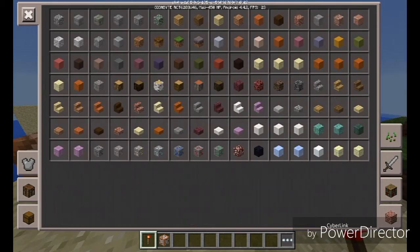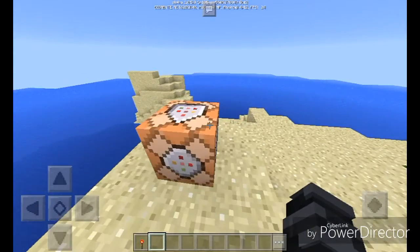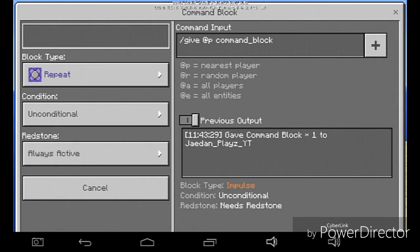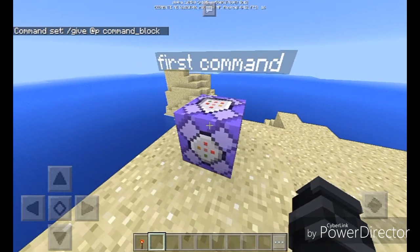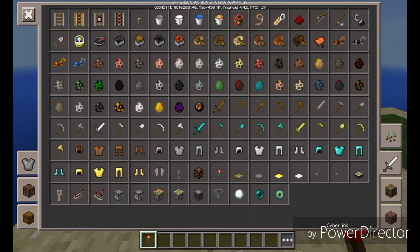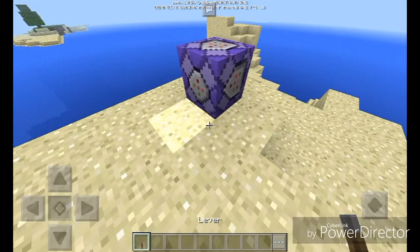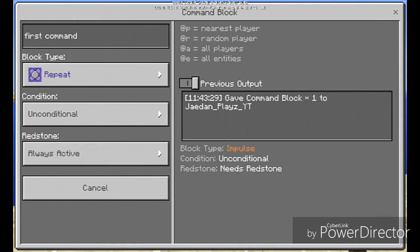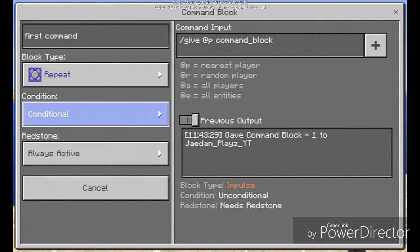We have one in my inventory. Let's see — we can change it to repeat. I'm going to add a hover note right here and call it 'command,' I guess. We activate it — let's go grab a lever to activate it. Did I change anything? We'll check 'previous output.' Always active needs redstone, so whatever, let's try it.